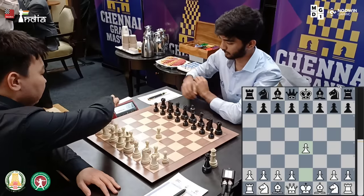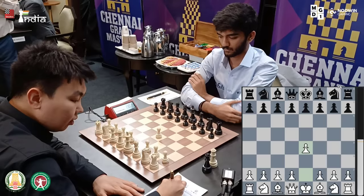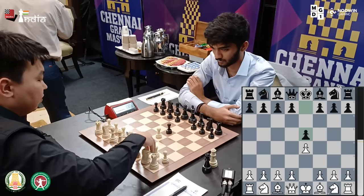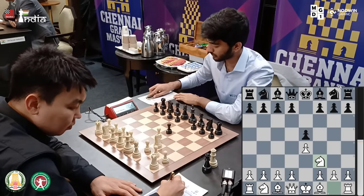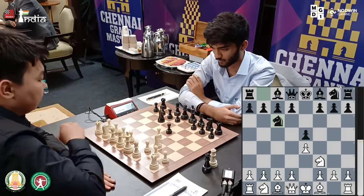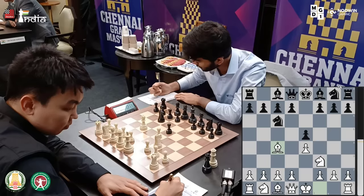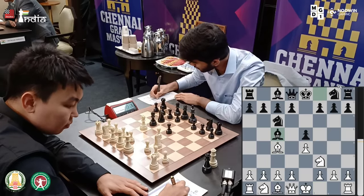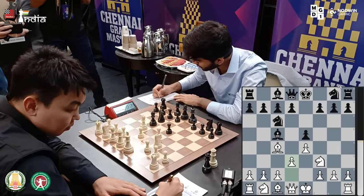Sanan opens the game with 1.e4. With 2.5 out of 4, Gukesh might want to play this a little safe or aggressive - we do not know. He goes e5, which shows to some extent that he is going for a solid kind of choice. Knight comes out to f3 and Gukesh brings his knight out to c6. It's a normal opening and - ooh - Italian on the board! Sanan Sugirov wants to fight for the game here. That's going to be interesting because the Italian generally leads to fighting positions. D3 played and these are all very well-known opening moves.